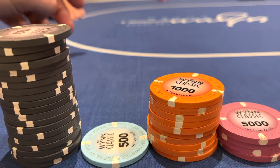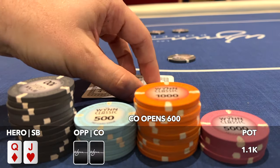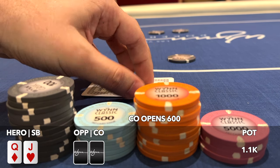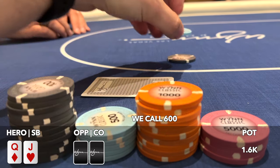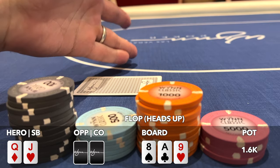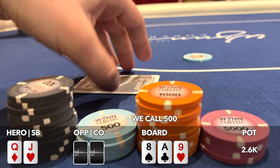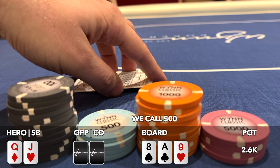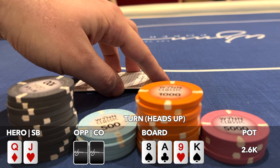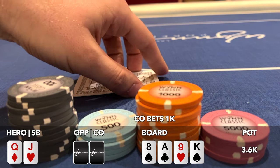Things are off to a good start. We peel queen-jack offsuit in the small blind, seeing an open to 600 from the cutoff who has been pretty active. We make an easy defend and go heads up to a flop of eight-ace-nine rainbow. We check, the cutoff c-bets 500, and we call with our gutshot straight draw, intending to possibly steal the pot on later streets. The turn is the king of spades — two cards that strongly connect with their preflop raising range — so when they bet 1000, we fold.